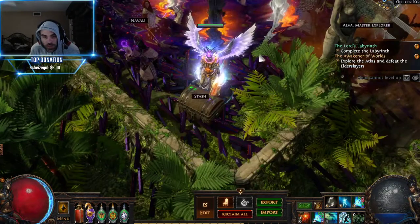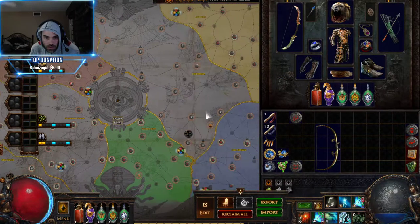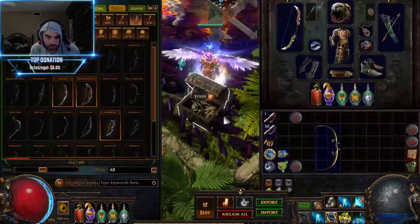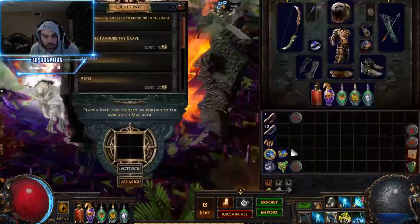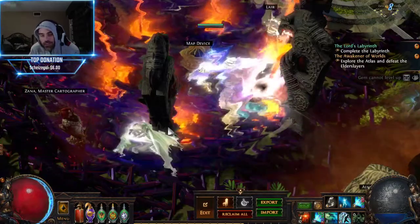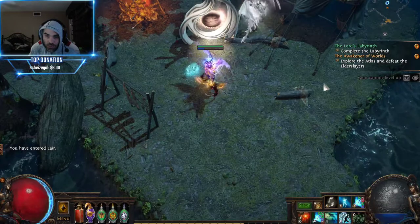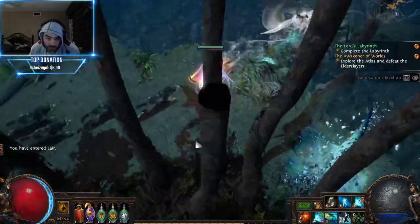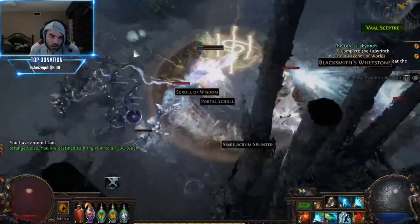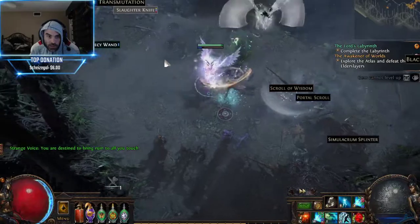Let me give you a quick demonstration. I've got a Tier 15 in a zone I can run. I'm not going to clear the whole map but I want to clear the league mechanic and show you guys some of the things that are super dangerous, because some people told me certain stuff is really giving them trouble. I got hit by one of those dangerous things - that's exactly what I was looking for.